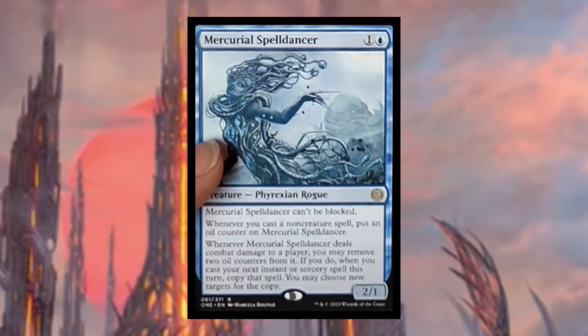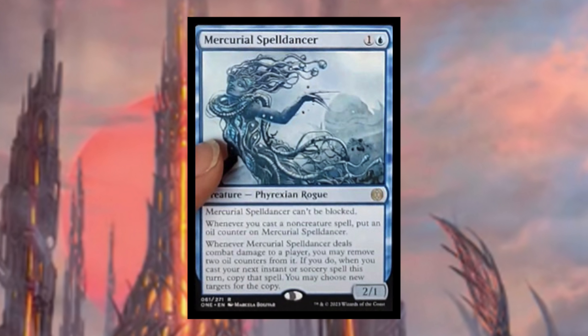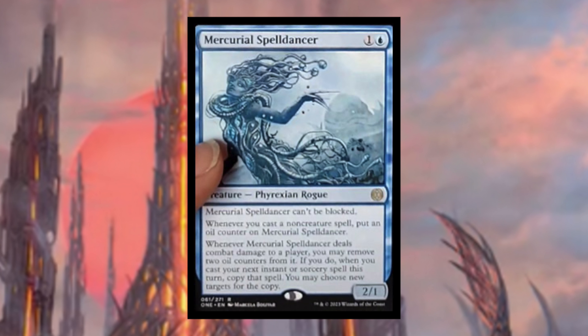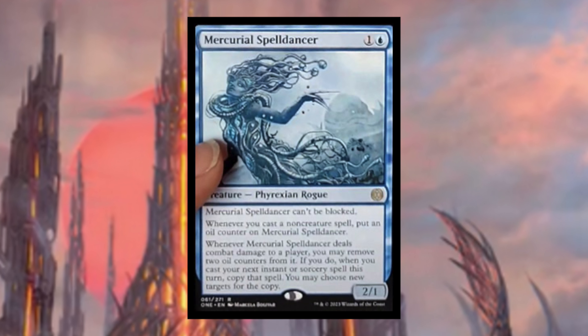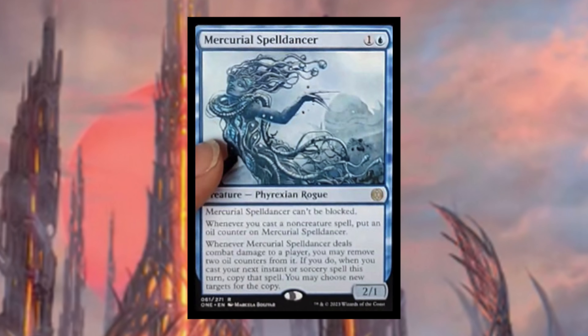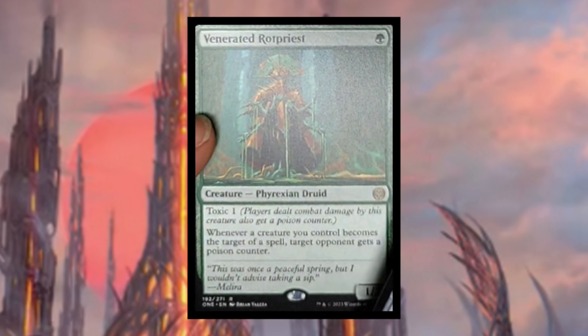Mercurial Spelldancer costs one and a blue — Phyrexian rogue that can't be blocked. Whenever you cast a non-creature spell, put an oil counter on it. Whenever it deals combat damage to a player, you may remove two oil counters — if you do, when you cast your next instant or sorcery spell this turn, copy that spell and you may choose a new target for the copy. I think there's going to be some strategy involving making it unblockable or giving it flying to combo off with multiple copied spells.